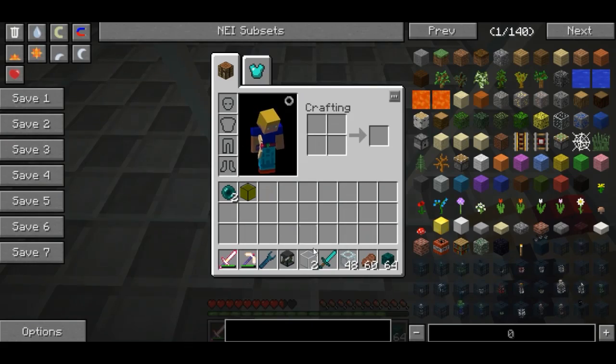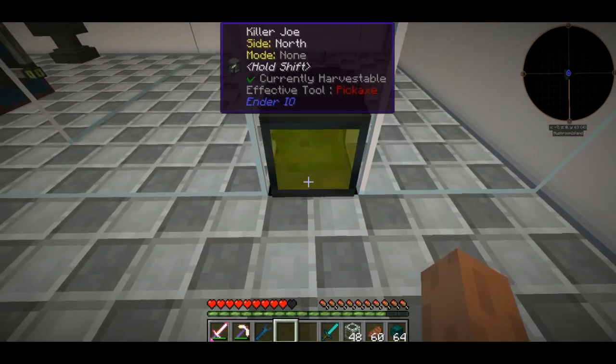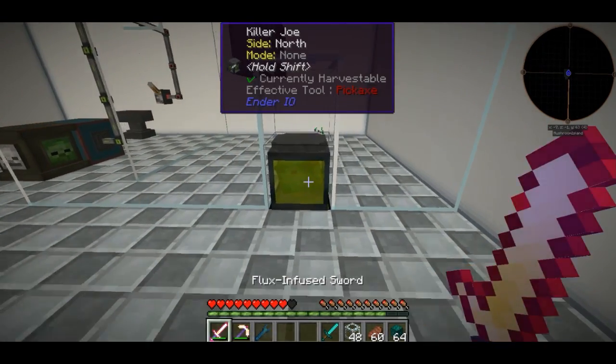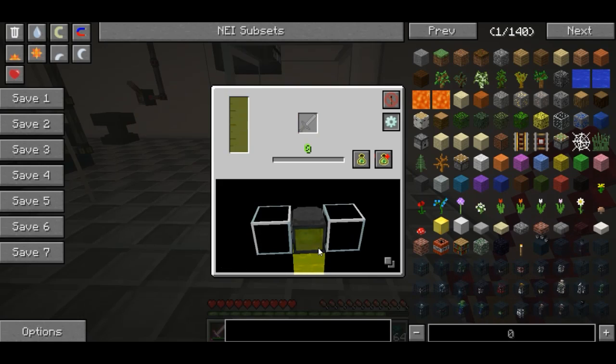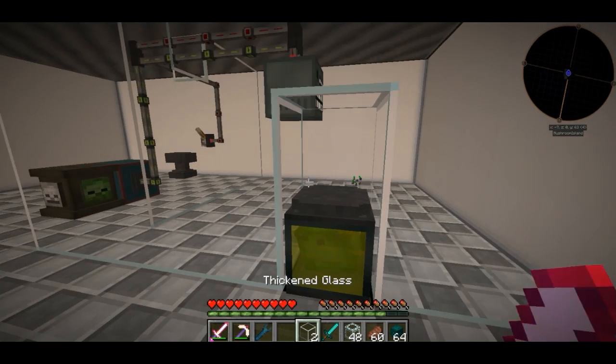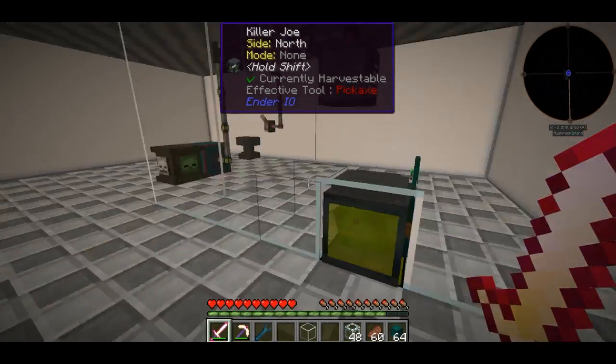What I'm going to do is I'm going to break the floor a second here and put this tank down. The Killer Joe should begin to take it in, which he did. If I just click on this configuration IO thing, I can then make him pull essence from the tank below. And then I can put a sword in here, which he's going to use to be able to fight the monsters.